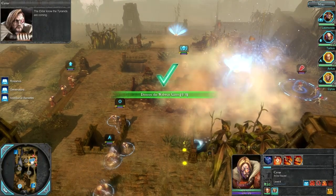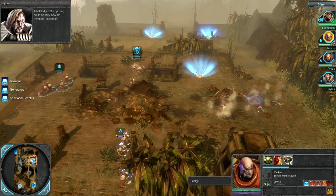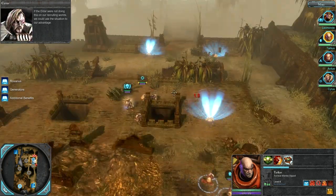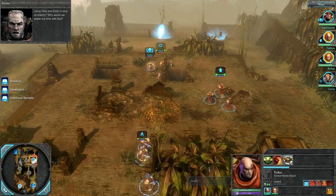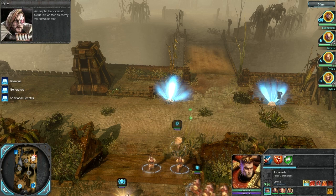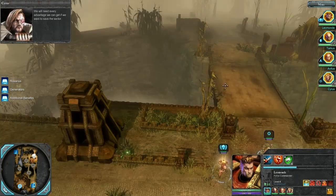The Eldar know the Tyranids are coming — that explains their actions among the Orcs. A full-fledged Orc uprising could actually slow the Tyranids, Thaddeus. If the Eldar were not doing this on our own recruiting worlds, we could use the situation to our advantage. Why would we waste our time with that? We are Space Marines — we fear nothing because we are fear incarnate. We may be fear incarnate, Avitus, but we face an enemy that knows no fear. We will need every advantage we can get if we want to save the Sector.